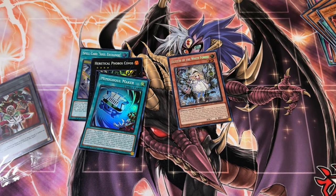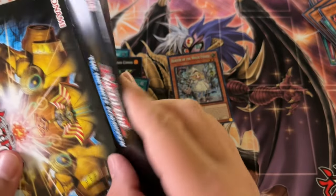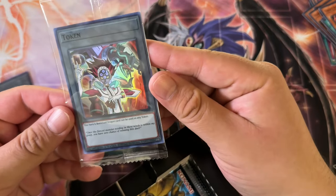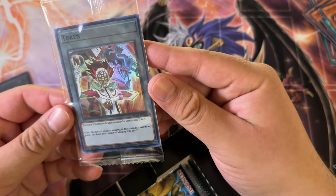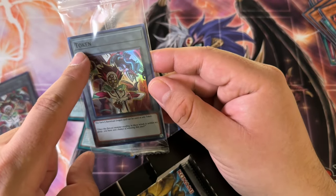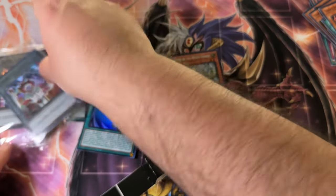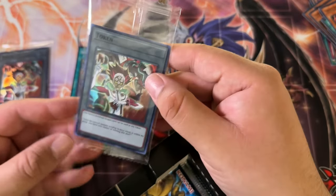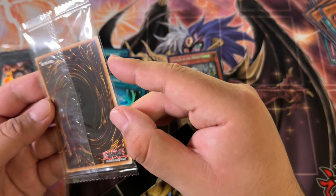I did buy four boxes total. This is the second box — come on Akiza token. I don't know which token is the most expensive; I'm assuming it'll be the Yugi token. We got the same token again — is it really Varus? Varus and Boralode Dragon, so it has to be, although the name reads 'Varus and Boralode Dragon.' Kind of odd.